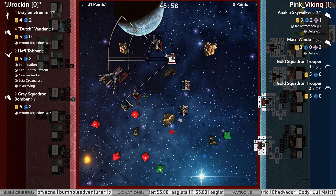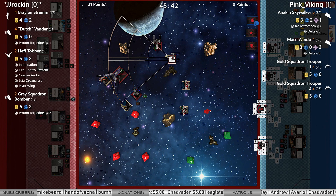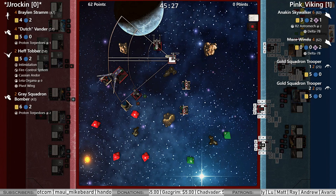He's gotta spend that force point — otherwise he's dead no matter what, because he's on hull. Dutch single-modded torp gets through — Disabled Power Regulator is the crit on Mace, but he is gone. 62 points for JJ.